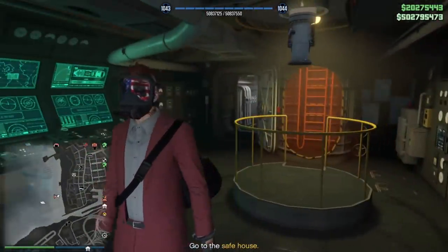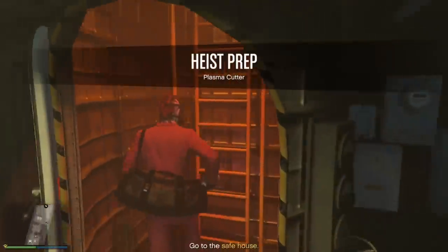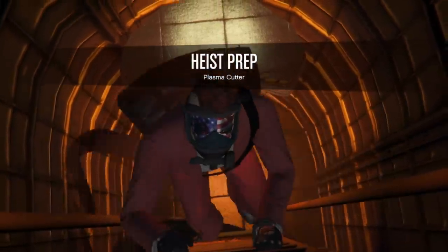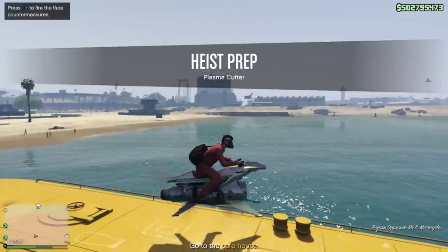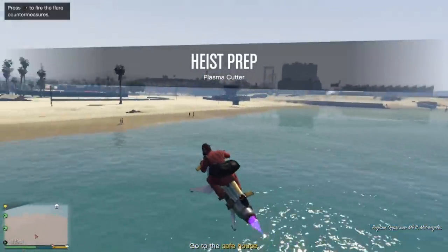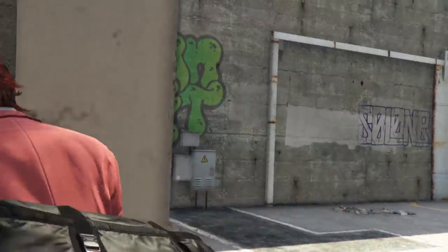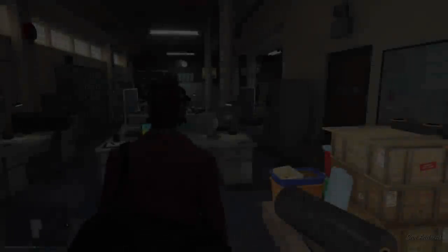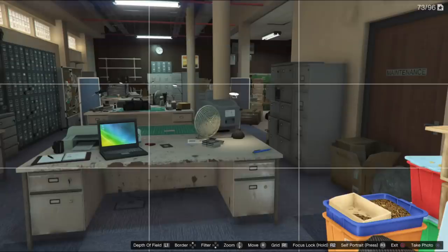Next up, we're going to go to the safe house to get the plasma cutter. Sometimes you won't have the plasma cutter — sometimes you'll have to get the security code. Either way, no big deal — I'll show you that in just a minute. I use the Sparrow a lot, but I've come to find out that even though the Sparrow is faster flying, it's still less efficient. The Mark II is still the better way to go — it's way more durable. It's the king of all money grind vehicles, maybe besides the Kasueka.